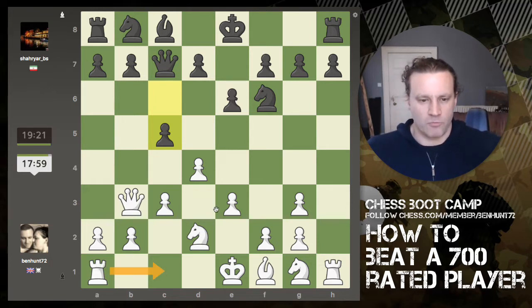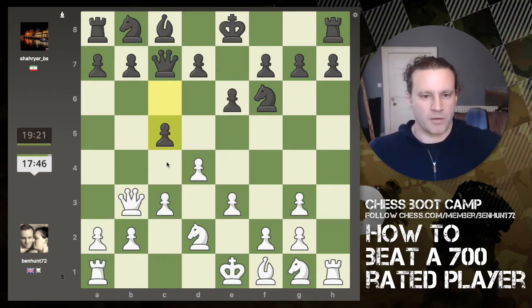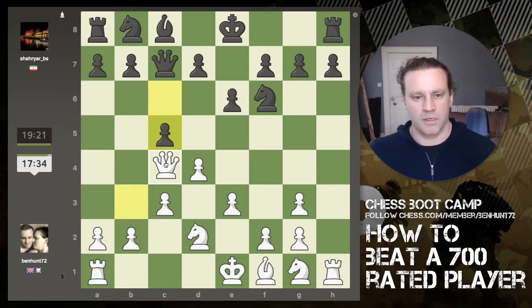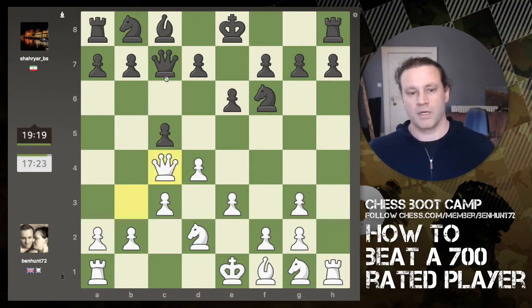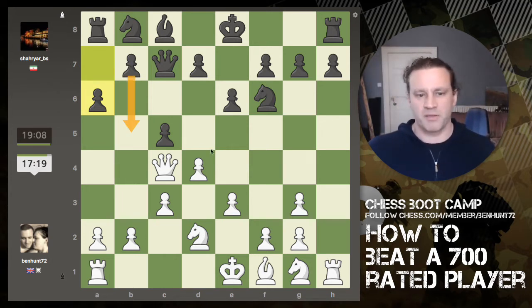I'm wondering about rook to c1 — if he takes inward I can take inward and it comes with a threat, but the queen can simply capture the rook, so that doesn't work. How about queen to c4? It effectively pins the pawn because the queen is undefended. If I do that he can't really chase my queen off. He has got d5, but then I can simply capture the pawn with the queen since it's undefended — this pawn is pinned, so he literally can't capture. If he plays d4 I can just play queen takes c5, same deal if he plays b5.